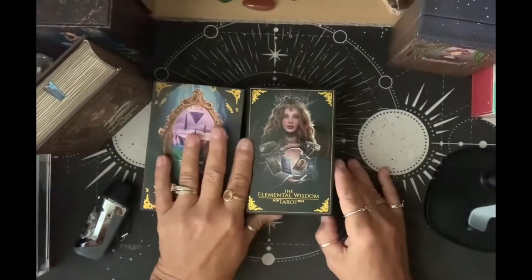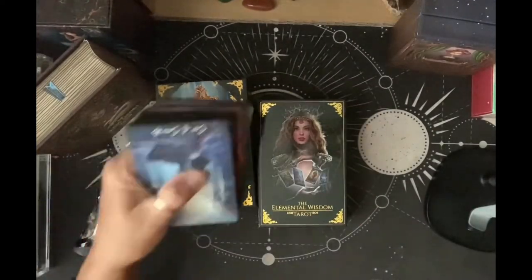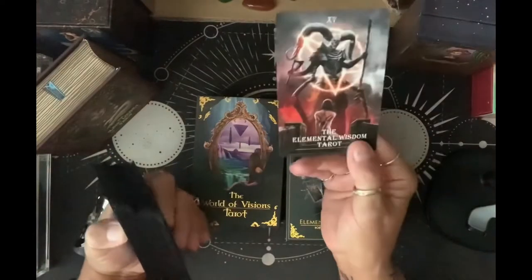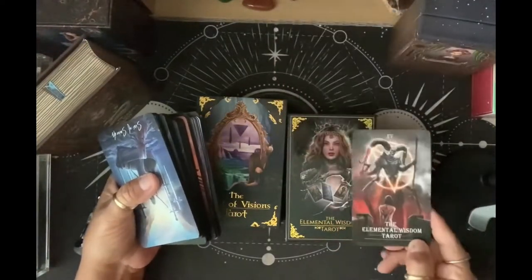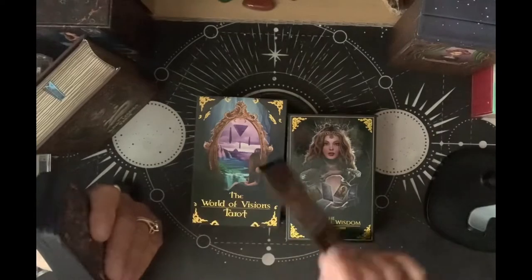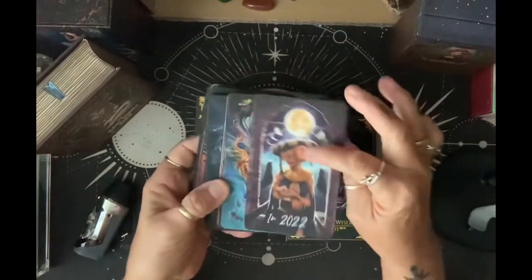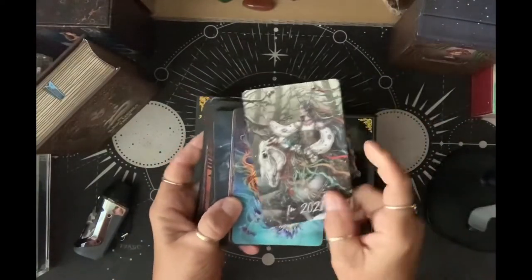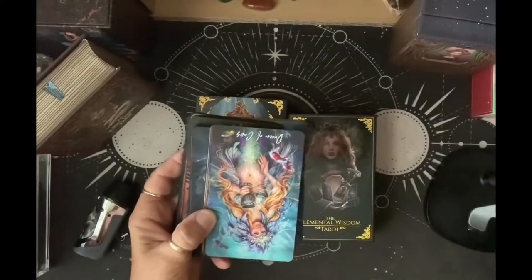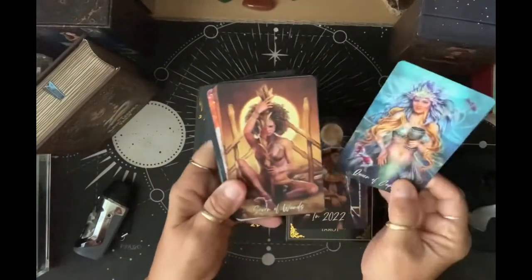Then I have the Elemental Wisdom Tarot — I'm showing you this because they usually send a title card with upcoming decks. In the new Slavic Legends they put in one for the Elemental Wisdom Tarot, which I already have, and on the back, the World of Visions Tarot, which I also already have. So these are two older decks. This is a really beautiful deck too.